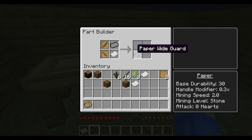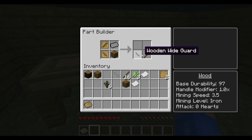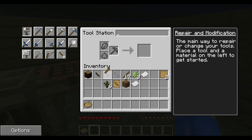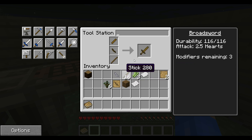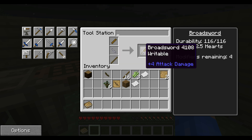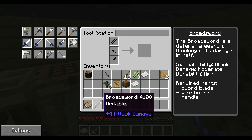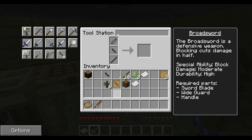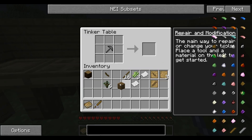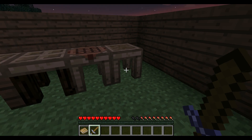This gives mining level stone. All right — I finally figured it out. This gives mining level iron, mining speed 3.5, handle modifier. We take this out and put in that — got our wooden sword blade. Wait, I put in that, boom boom, and then a stick — and there is a broadsword! Making it a paper wide guard lets us get more modifiers when we make the tool forge. We still have our patterns so we need to make a chest for all the patterns we're going to have. Look how sick that sword looks!